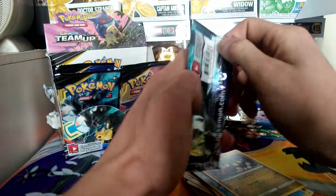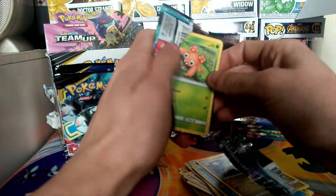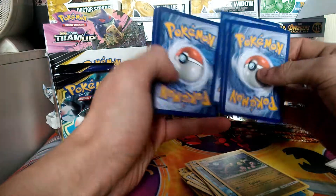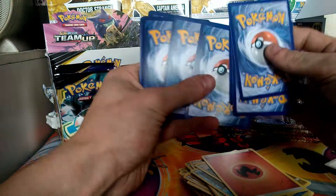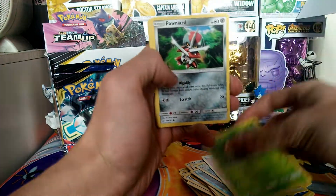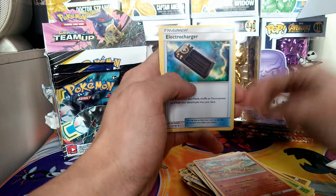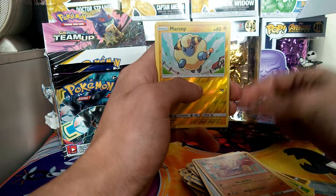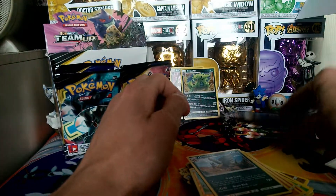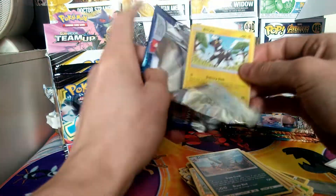Our next pack is the Pikachu Zekrom pack, which I like to think has better pulls — but we'll see. We have a Paras, a Pawniard, a Staryu, a Honedge, a Dratini, a Rapidash, an Electrocharger, a Hitmonchan, a Reverse Marill, and a Mandibuzz regular rare. That is fine — we haven't got a Mandibuzz yet, so I'll take it.